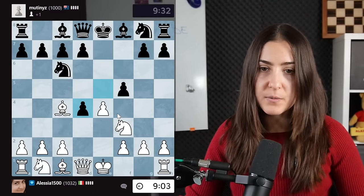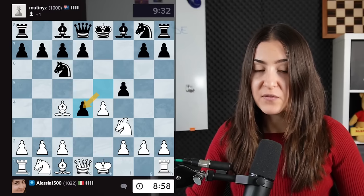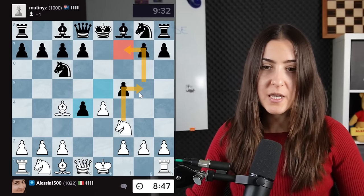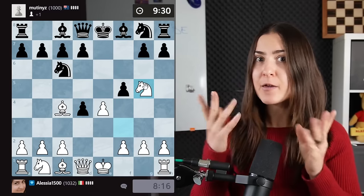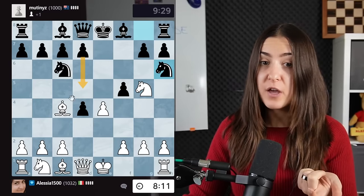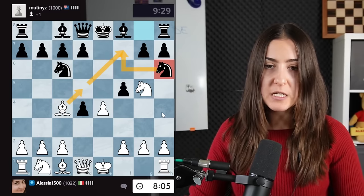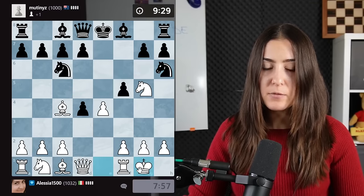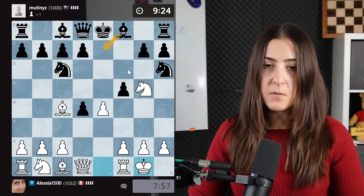The queen check supported by the knight on e5 is just deadly — remember this pattern. I think they took there. I could take back or play something stronger — knight there, attacking this square, protected by the bishop. This looks like a Fried Liver. The typical defense in the Fried Liver is to play d5, but after d5 I can simply take with the bishop and I'm still attacking. So knight h6 was actually a great idea to defend. I'll just castle and place my rook on the e-file.